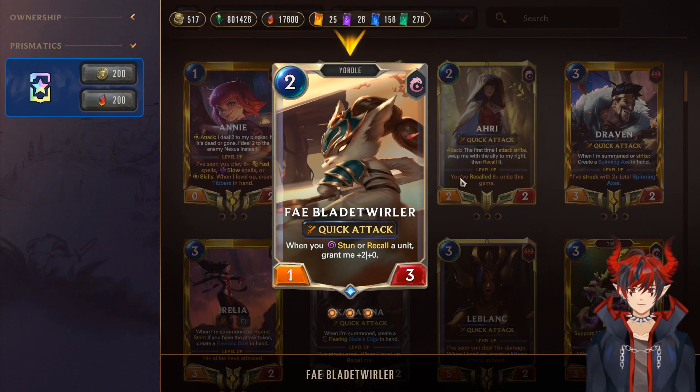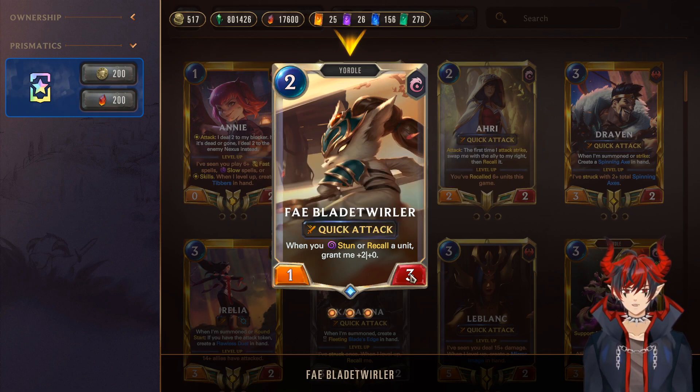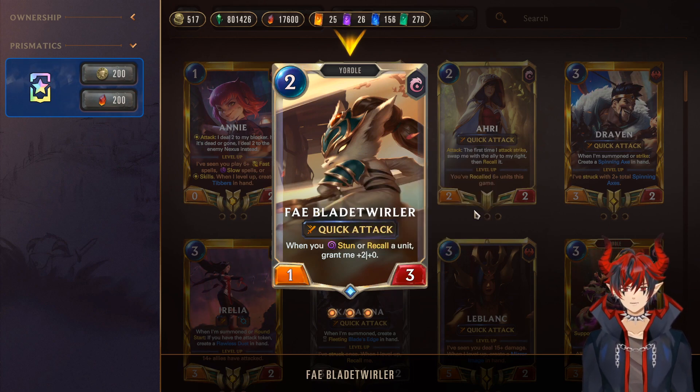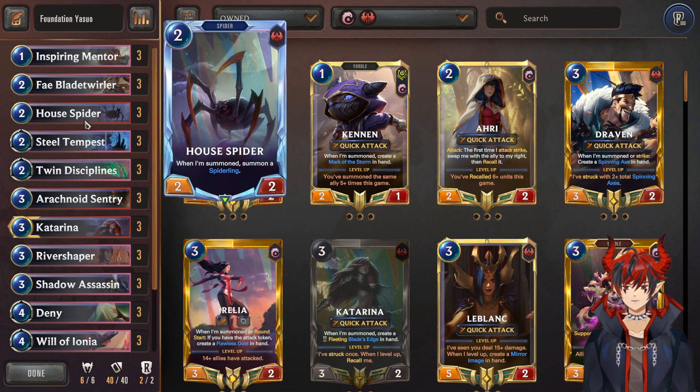Next we have Fae Blade Twirler, which is actually one of the win conditions of the deck — a very strong pressure tool that comes out as early as turn 2. When you stun or recall a unit, grant me +2/0. This is really nice because we're going to be stunning and recalling quite often. This thing ramps every time you do it so it ends up being like a 7/3 sometimes. That's really strong with quick attack.